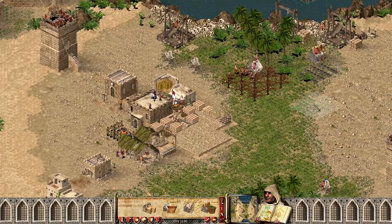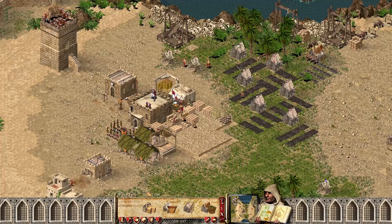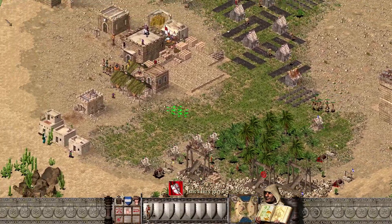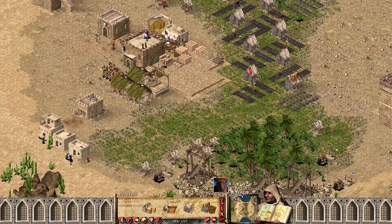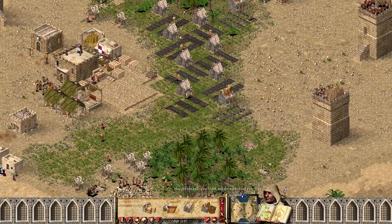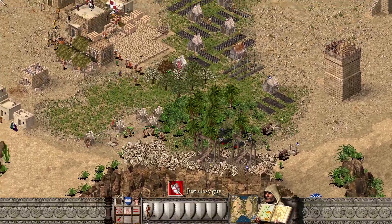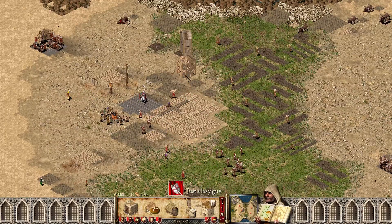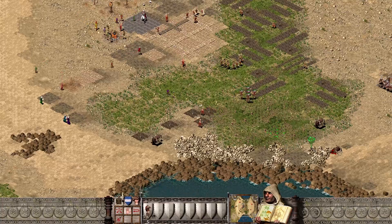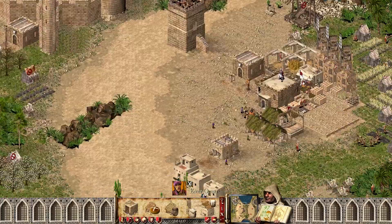First let's take care of wheat farms — let's bring the food in. Obviously it needs hop farms, a couple of them. We need three mills, and our granary is over there — we definitely need more. The main fight is going on over there.